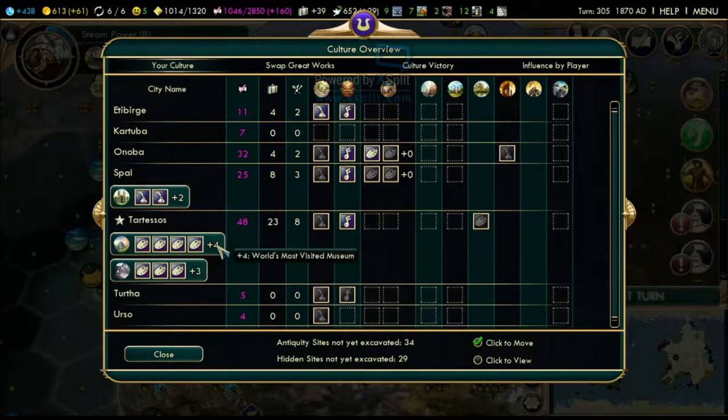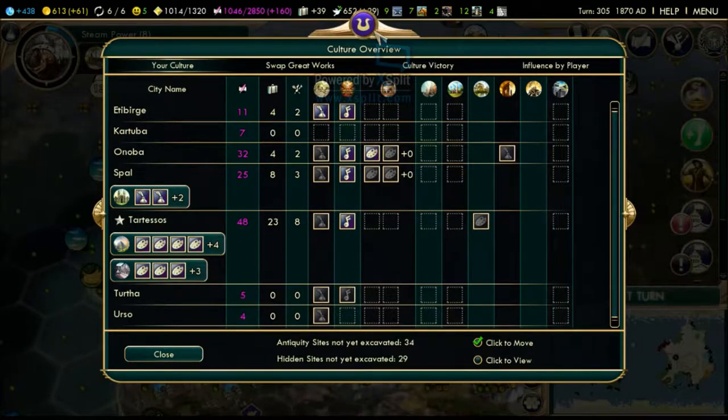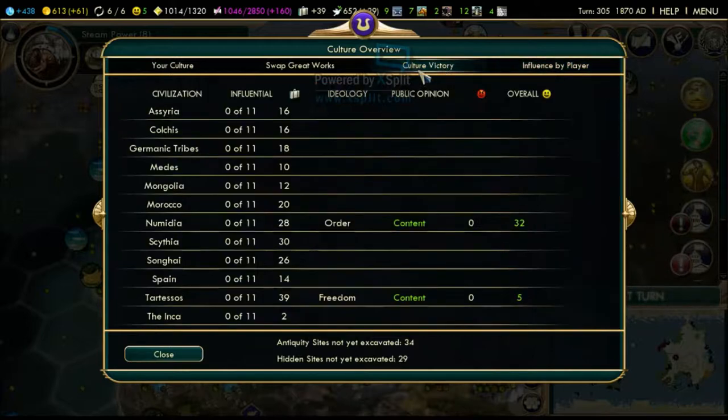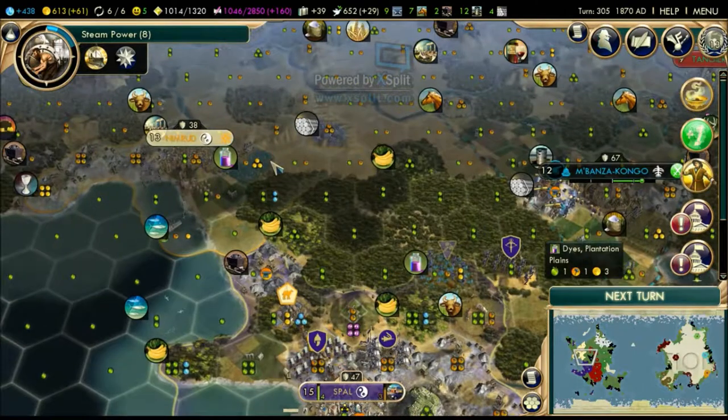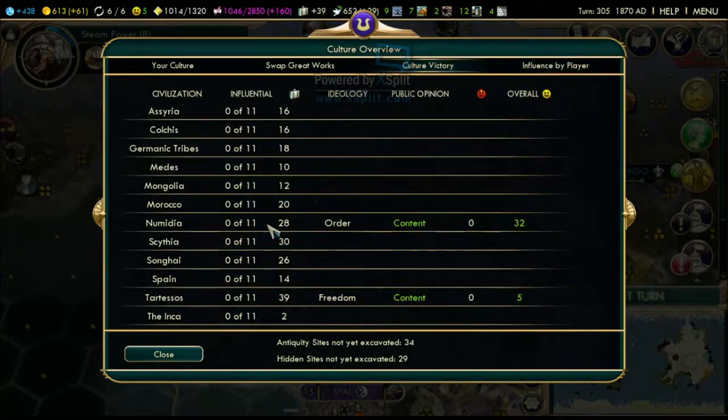There we go - plus four tourism right away, sweet! How much is our tourism anyway? They're really catching up so fast, building great people like crazy. We're at 39 and these guys are at 28, 30, 26 - they're catching up quickly. I'm most worried about Numidia since they have 28 and are going to start influencing other civilizations.